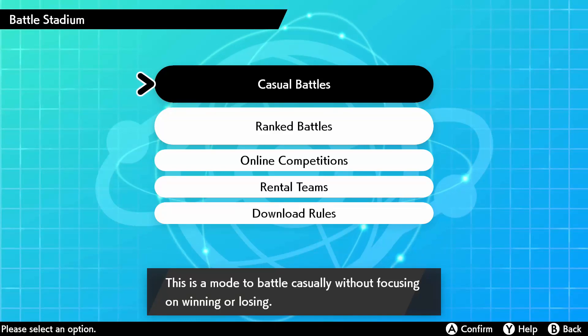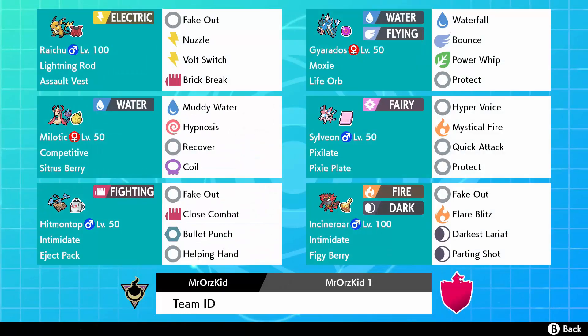I'll speed run the showcase for now and won't get into too much detail like EV spreads - we'll do that in a deep analysis video another time. For now I want to show you lots of gameplay. Here's the team: first things first we needed a core. I found this Raichu-Gyarados core on Reddit, someone had built a team around it and it caught my attention.